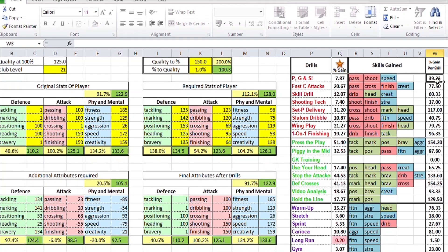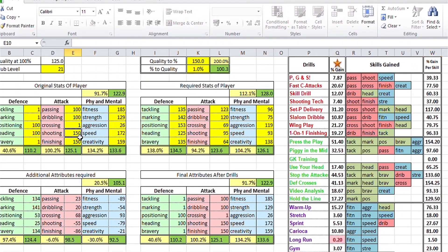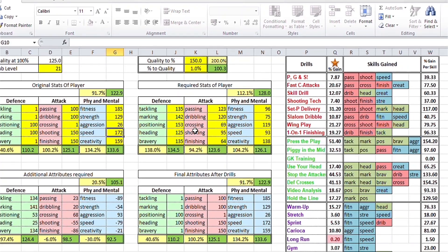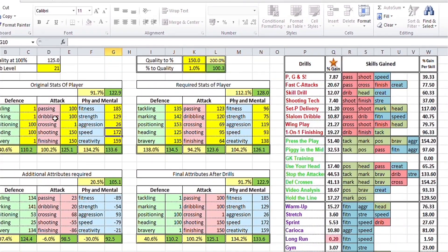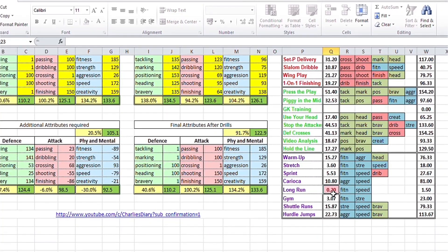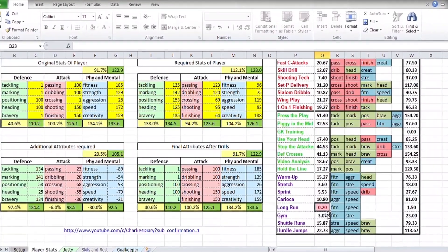On the right side you can see 39.93% gain per skill, which means with passing you will get 100%, and with shooting you can add another 39%, and with speed you can also add another 39%. That is the basic idea — how much more skill can be added per drill. At the bottom, you can see the Long Run drill shown in red, which means if you train with Long Run you will not gain any skills with that drill. So watch out when drills turn red — according to the skill level, they will turn red.